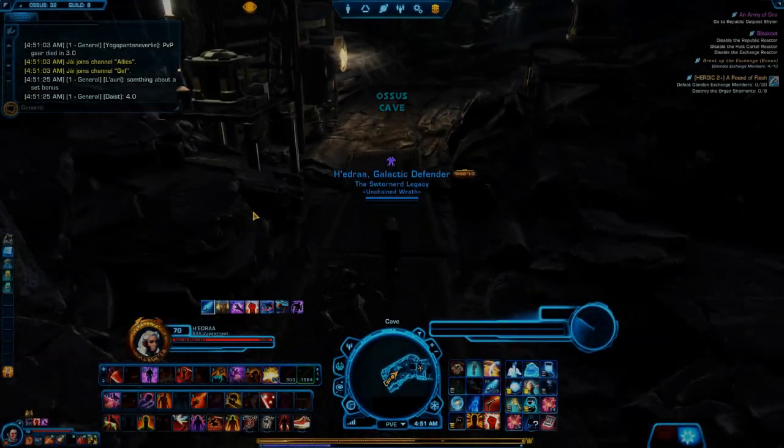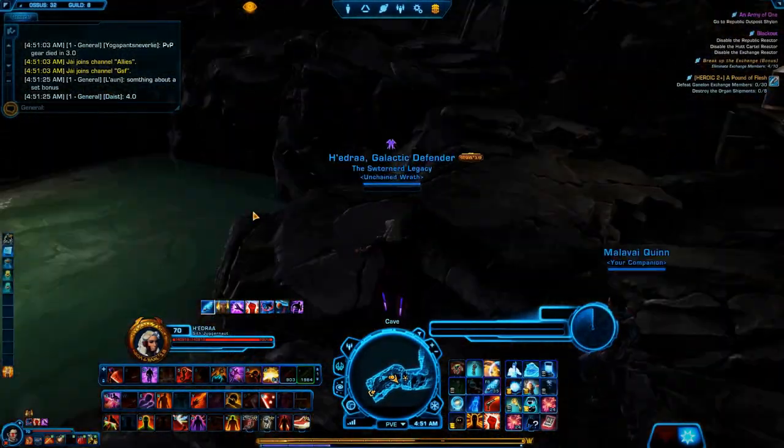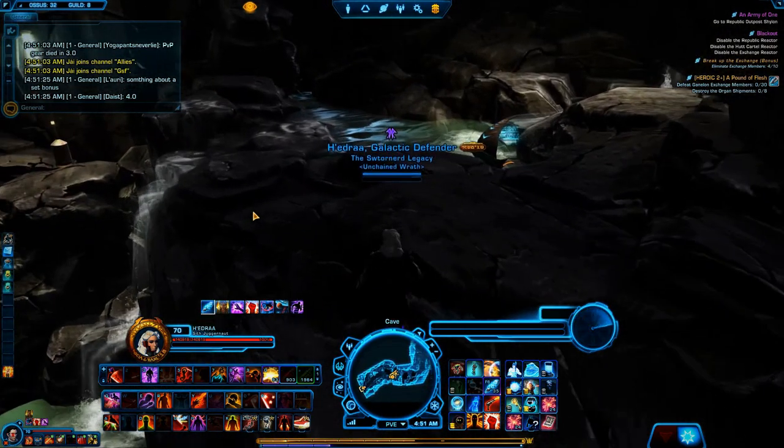Hey guys, I just wanted to do a really quick guide for you guys to get the Dawn the Exiled Knight achievement and decoration from Ossus. It took a little while to find all the pieces but I finally found them and so I'm just going to show you guys.